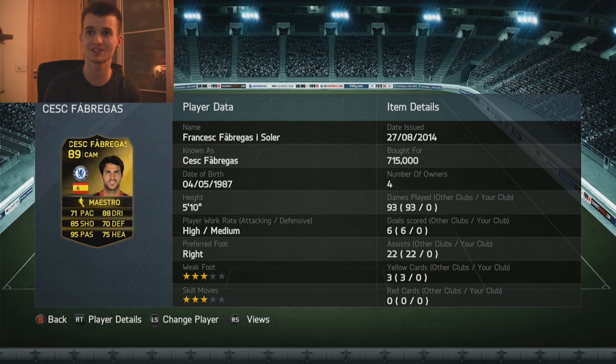Next we've got Informed Cesc Fabregas in the center attacking mid position. He's got some amazing stats: 71 pace, 85 shooting, 95 passing, 88 dribbling, 70 defending, 75 heading, 3 skill moves, 3-star weak foot, 715,000 coins.